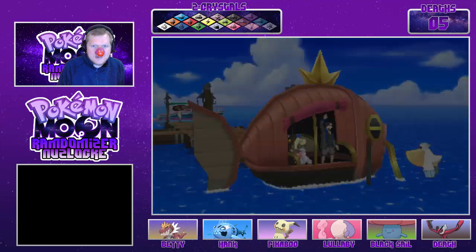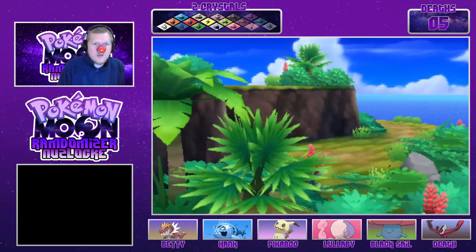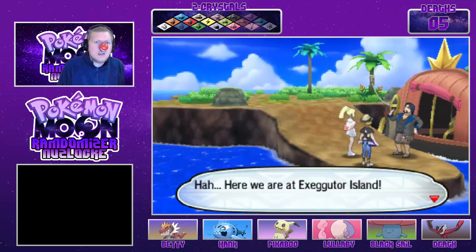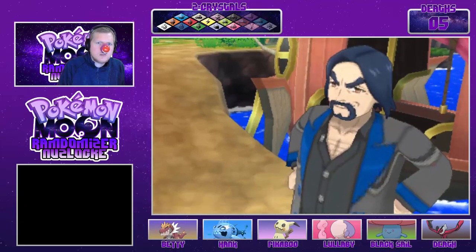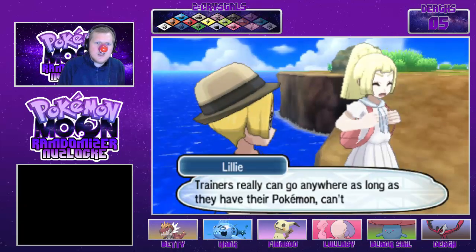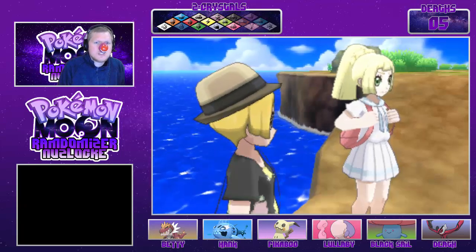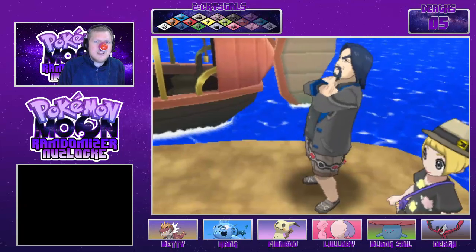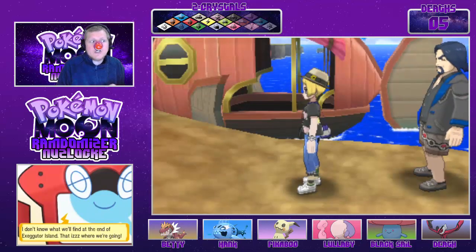Okay. Exeggutor Island — here we are, Exeggutor Island. I heard this place used to be a trail site, but that was a long time ago. Go on now, both of you, good luck. Let's go and find the flute. Trainers really can go wherever they please as long as they have Pokémon with them, can't they? I think I'm beginning to understand the appeal of Pokémon. And on that note, we're going to end today's episode here.